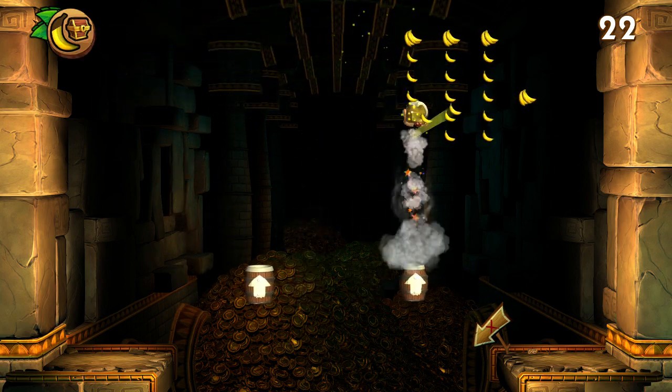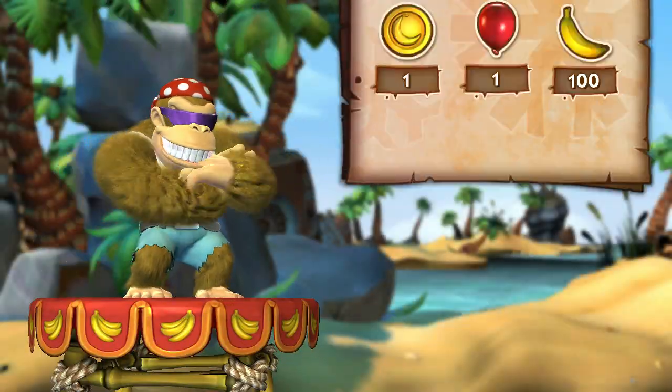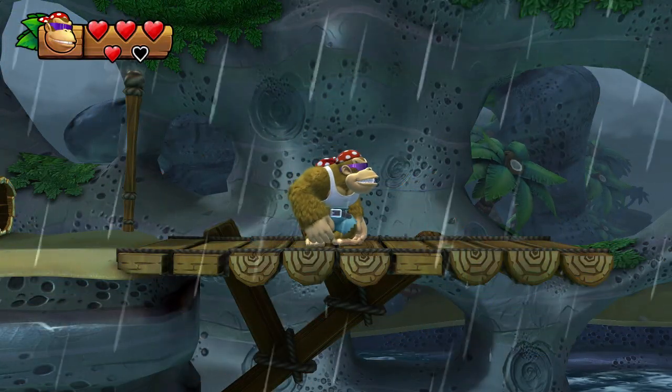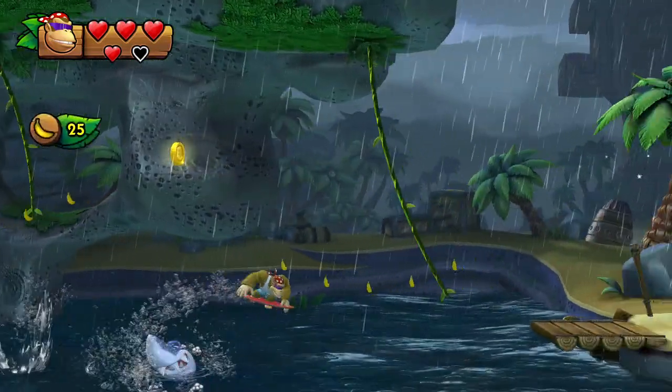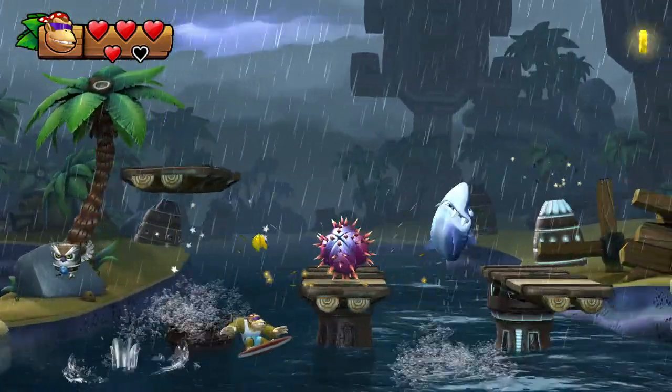Got them all — 19 seconds on the clock is pretty good. Roll. If the shark jumps out, you can't do anything about that, just keep rolling. Jump on the penguin.